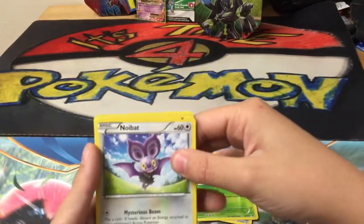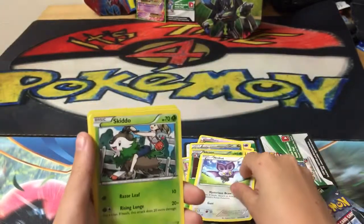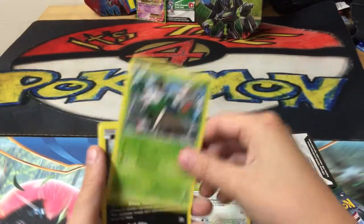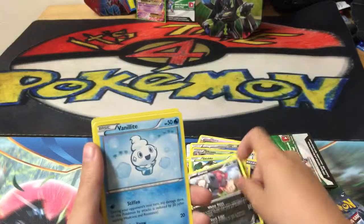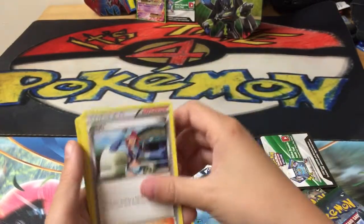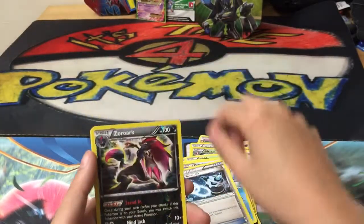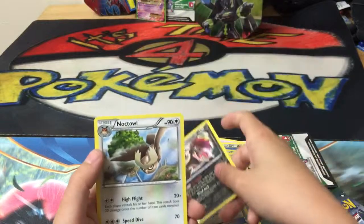So guys we have a Noibat with a Sharpie on it for some reason, a Skiddo, Zorua, Vanillite, Flabébé, Piplup, Skiploom, Glalie Spirit Link, Zorua Reverse Holo, and a Noctowl.